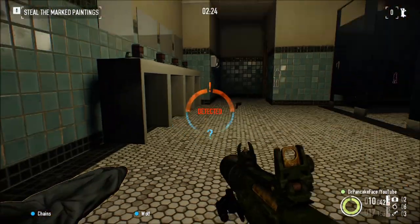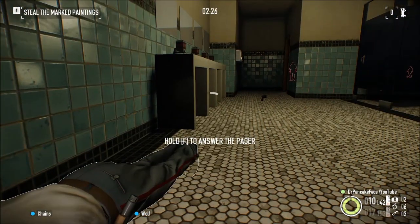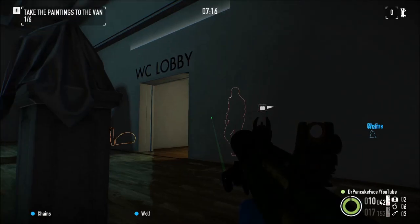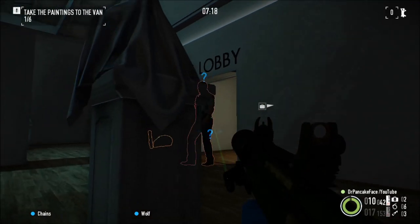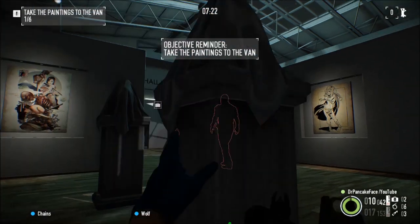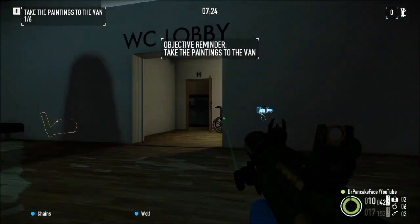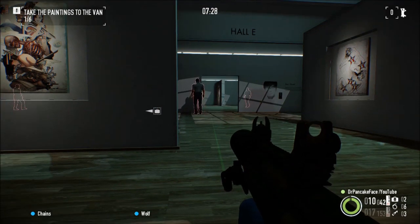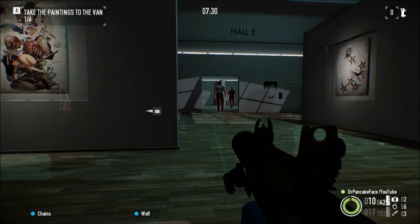Now I can take him out without having to worry about somebody walking up and spotting me. It may seem like there's not a lot of stuff to hide behind, but I'm pulling a Bugs Bunny on this guy — hiding behind this pillar, and he just walked right past me.